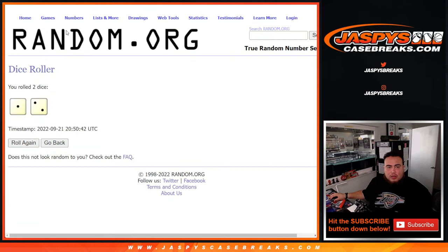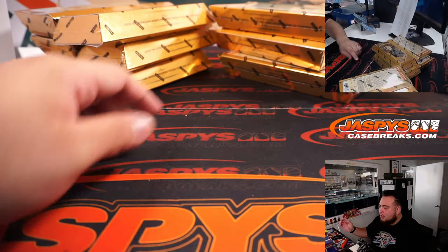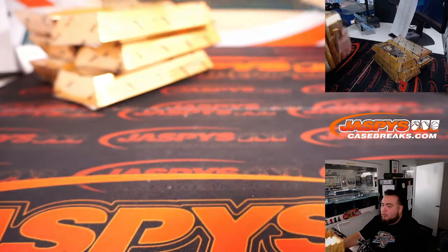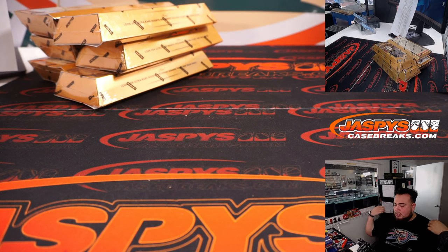One, two, three for the left, four, five, six for the right. And it's a one — so one, two, three — these six boxes here will be used for the next pick-your-team part two, which again we could run back if you guys like this stuff.